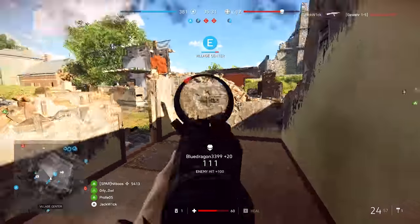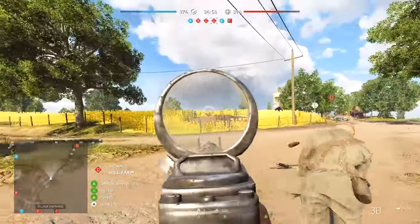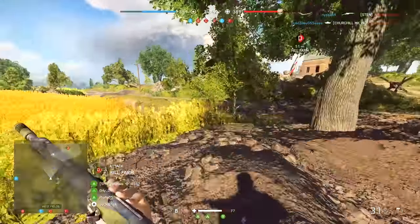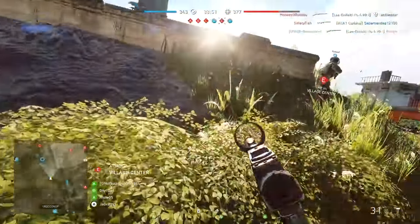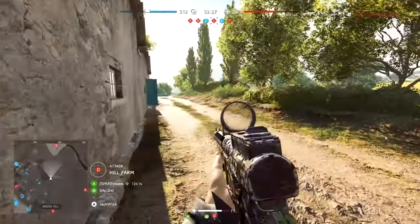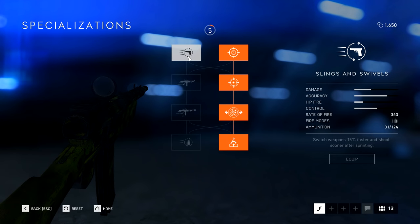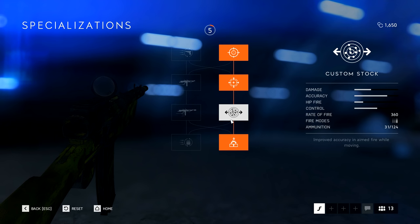Last but not least, the Gewehr 1.5. You may think it looks a lot like the Sturmgewehr 1.5 — the default assault weapon — and you'd be right. It's a semi-auto version of that weapon, but don't let that put you off; it's very very good. I tend to use this like the M1A1 as an up-close and personal assault weapon, but you could strap a medium range scope on it too. You can't fire it as fast as the M1A1 but it does slightly more damage, and it's got a really large 31-round capacity. For specs — full right hand side: increased accuracy while aiming, faster aim-down-sight, and faster movement when aiming.